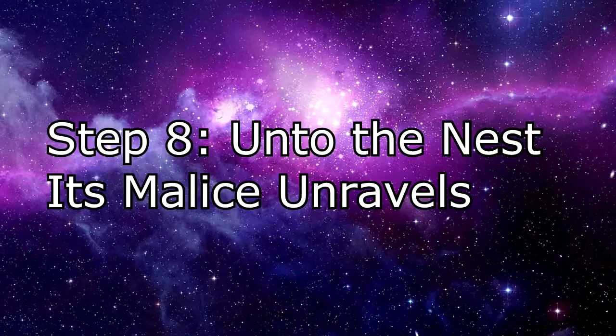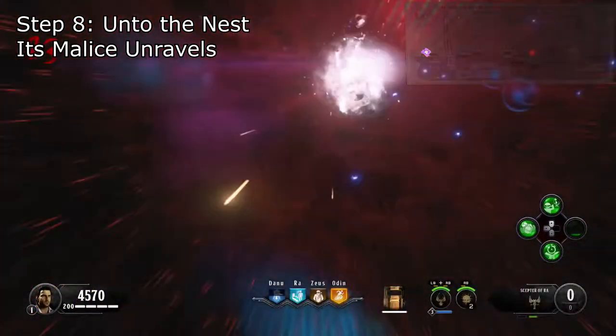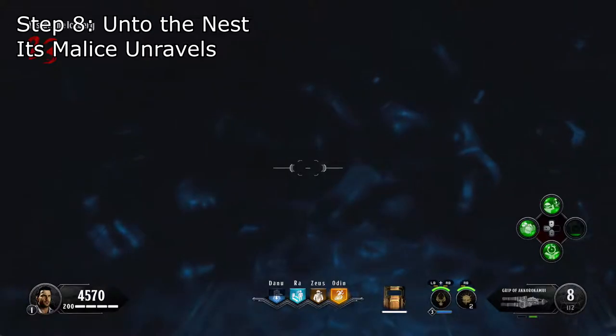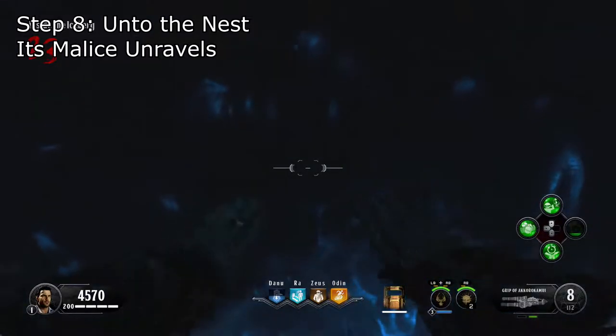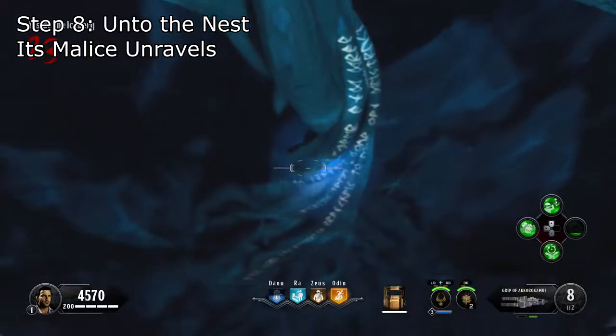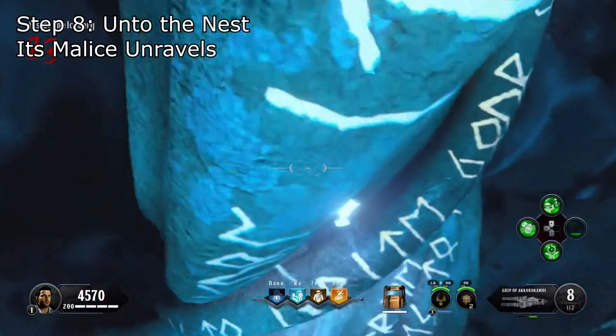Step 8. Unto the nest, its malice unravels. Once you and your team are ready, interact with the circle, but keep in mind that once you do, you will not be able to return to the map. Once you do, you'll be teleported into the iceberg. You'll have infinite air in here, but the objective is to place the sentinel artifact into the tree of life. Once you do, you'll be blasted back, and the boss fight will commence.